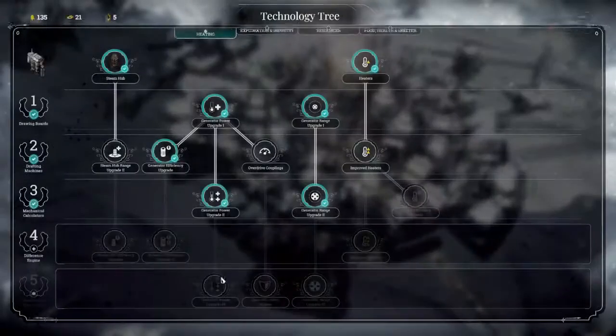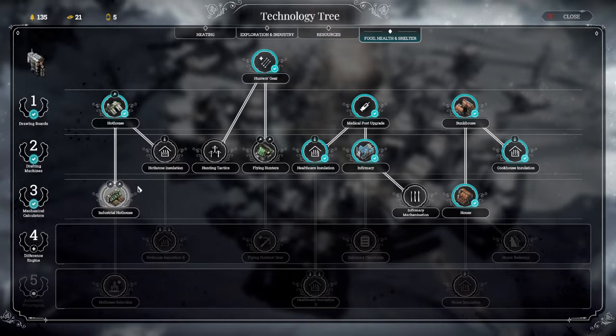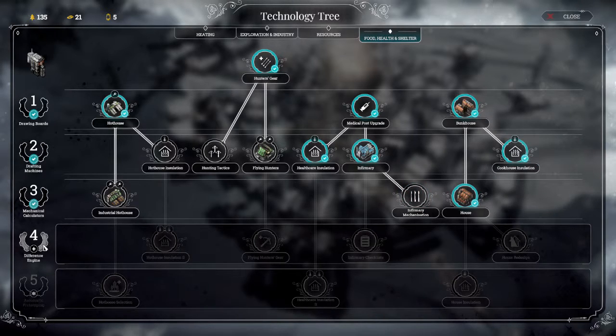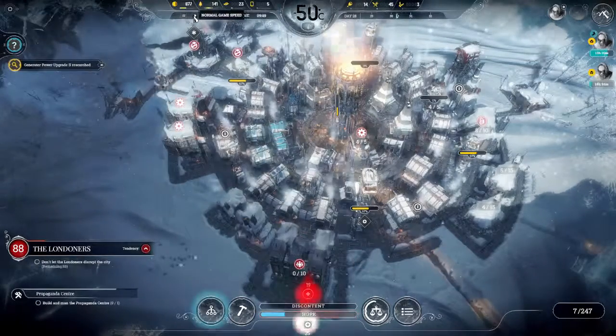Let me just do this - resources. I want insulation. Hot house insulation - that could work better. Although I'm thinking maybe 75. I'm going to try and get to a point where I can do this next bit of research.